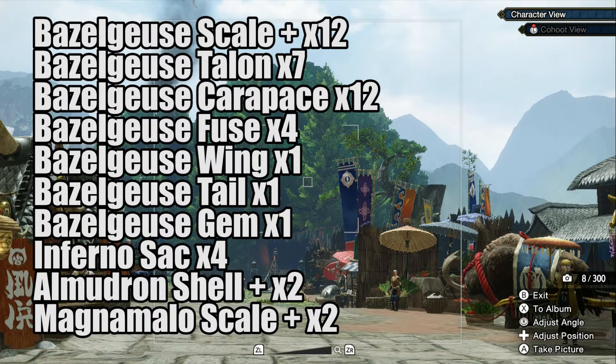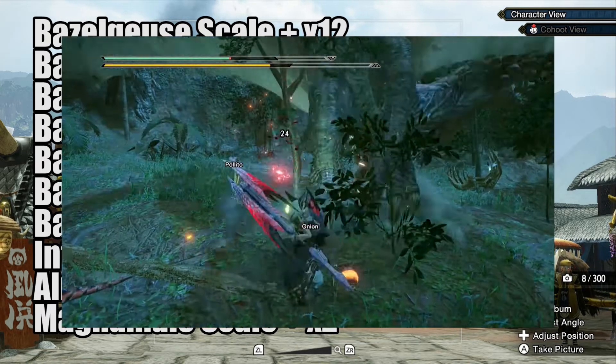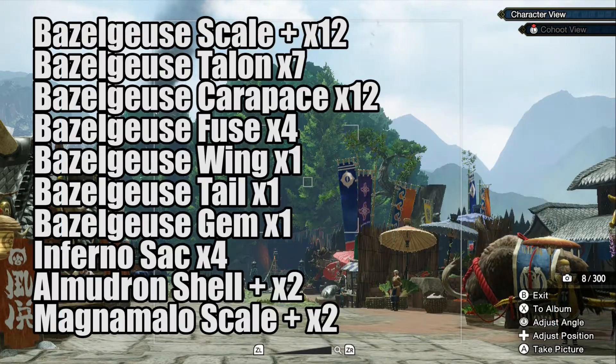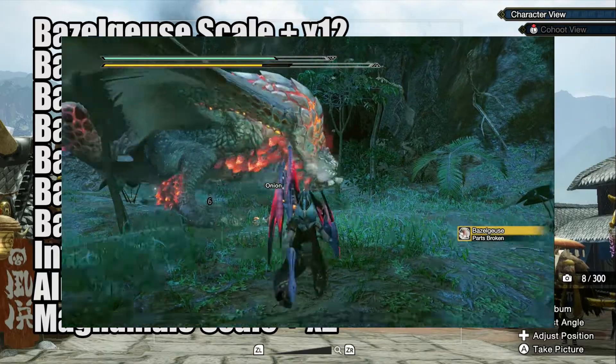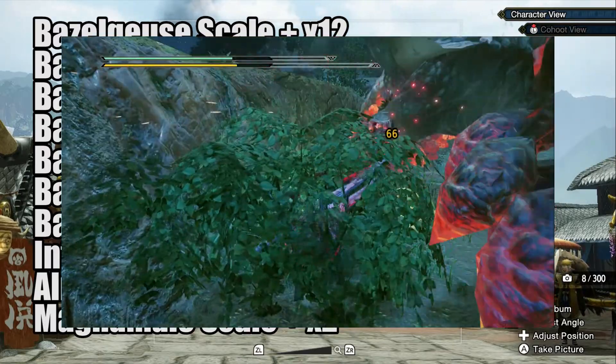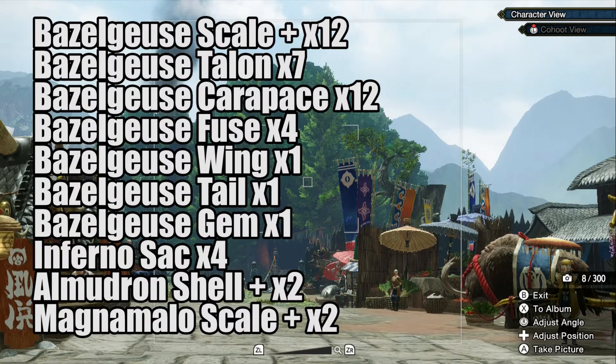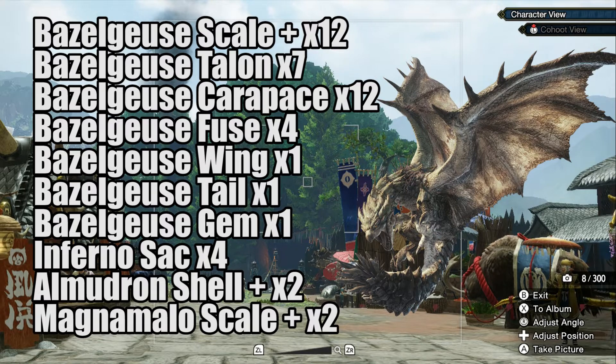Let's quickly go over how to obtain the harder to get materials. To get the skull and the fuse you will need to break the head. To get the talon and the wing you will need to break the wings. To get the tail you will need to cut the tail. The harder item to get is the gem — the best way is by breaking the head, which gives you a 3% chance, and then capturing the monster, which gives you another 3% chance. You also need 4 infernal sacs. The easiest way to get these is by hunting a Rathian and capturing the monster, which gives you a 20% chance.